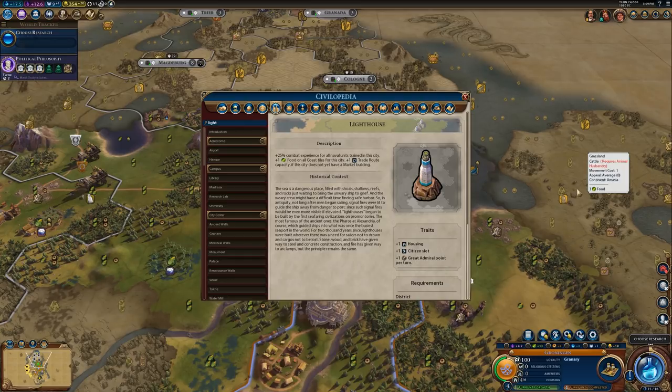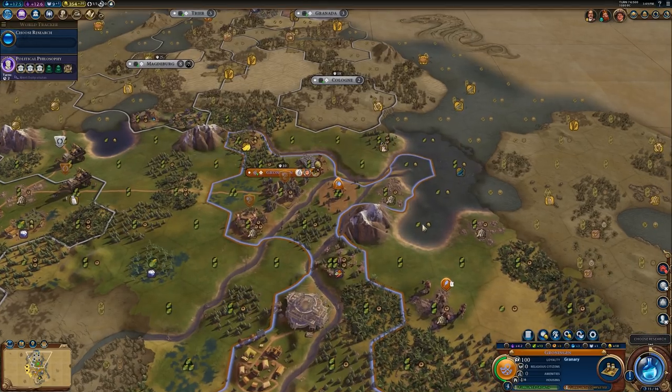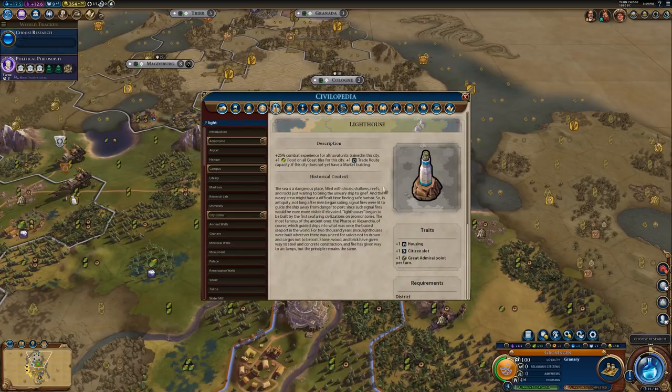One of the really good things about the Lighthouse is that it will provide plus one food on all coast tiles in the city. If you see we have all of these coast tiles — maybe if we had settled closer to the coast we would have quite a few coast tiles in ownership of the city — getting one food on every single one of those tiles can add up to be a lot of food bonus. I think that the extra food makes coastal settling a lot more viable than it otherwise would be, so if you are going to settle directly on the coast, I would definitely recommend getting a Lighthouse.